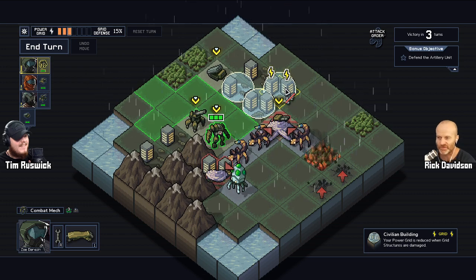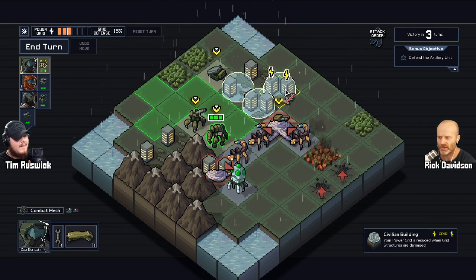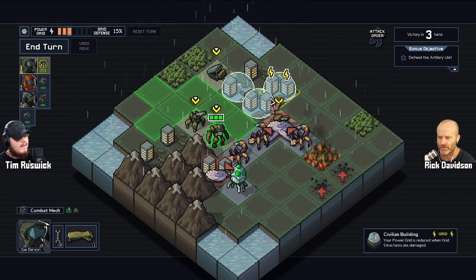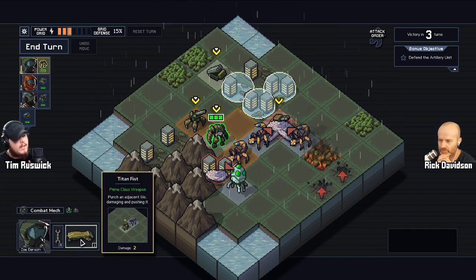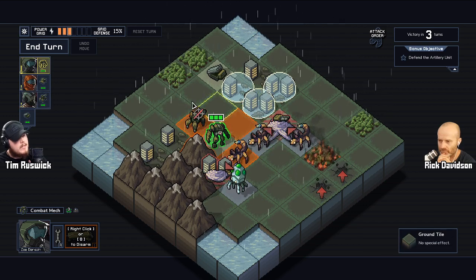There's a consistent language: green is for things that can move, red is used in a couple of ways — one when you hit the attack button and it shows your attack range, and two when you click on an enemy, though interestingly it actually shows green for their movement.